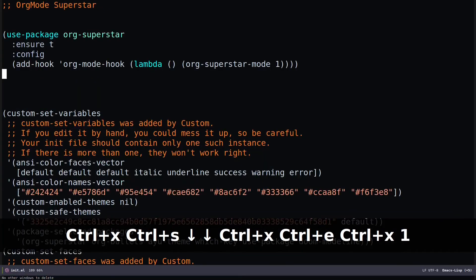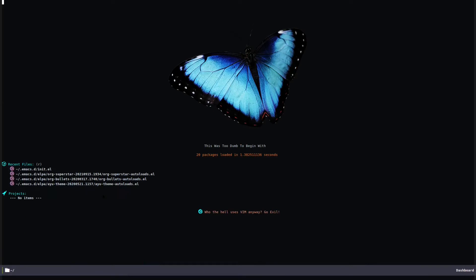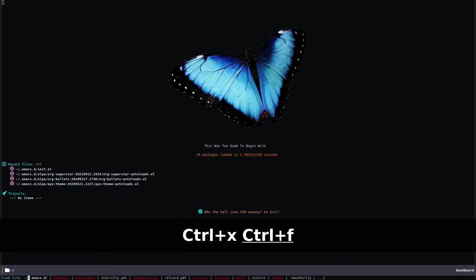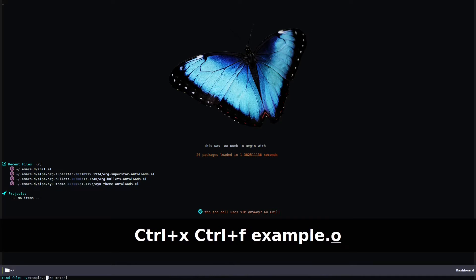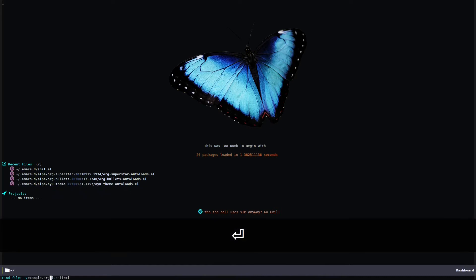I'm going to close this window with Ctrl+X K to kill the buffer, and we're going to open up a new file. Ctrl+X Ctrl+F, and we're going to specify the file name as 'example.org'. You can specify the extension .org for an org file, and if I hit enter it's going to open up the new file.